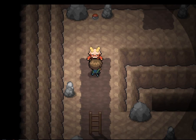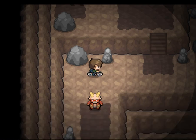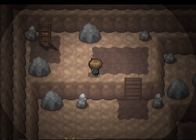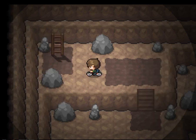Alright guys, I'm going to call it an episode there. I'm going to go back to the last town — I'm actually utterly useless. It doesn't look as though I need an HM surfer slave for this section. What I might do is train up my fire Pokemon to the same level as the others, so I've got a full team of six. And I'm going to go get Earthquake on Super Ale because it doesn't look as though I need Strength to get through here. I am expecting a rival battle at the end and I want to be full strength for that. Catch you guys on the next instalment — see you soon, bye bye!